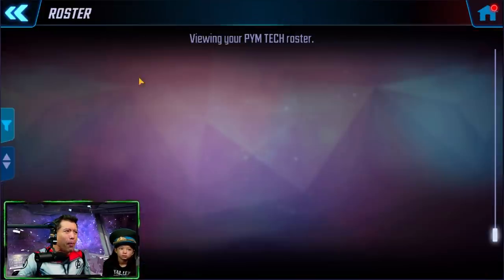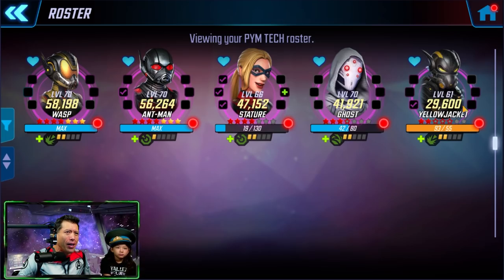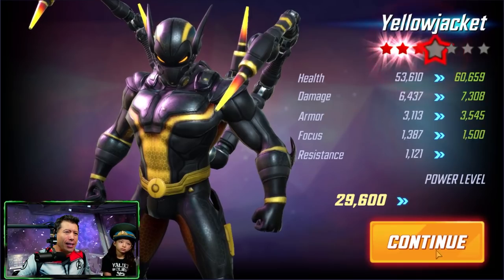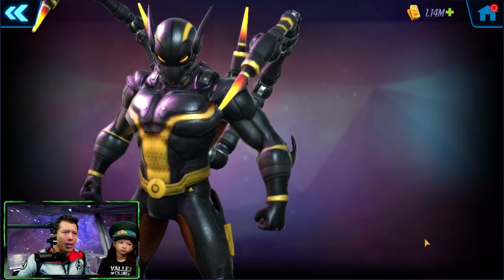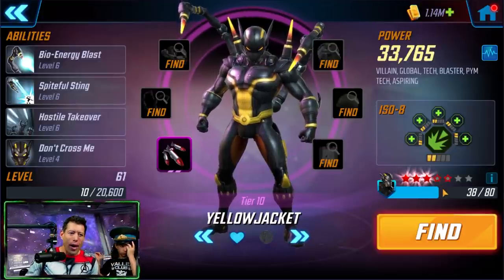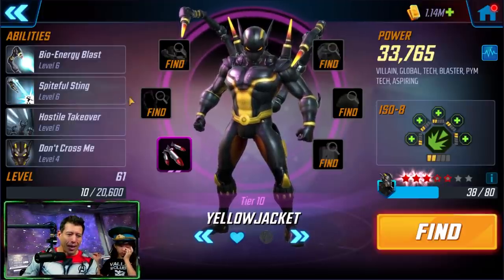Back to see our Yellow Jacket - boom, there he is with all the Pym Tech characters. Now it's time for some T4 recommendations. We've got him at 33k with the third gold star on him, still waiting to fill those red stars.